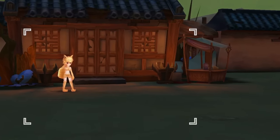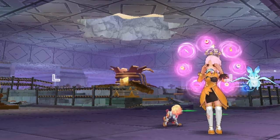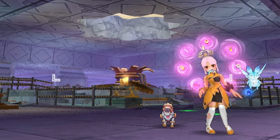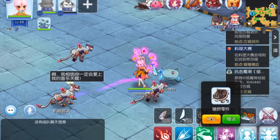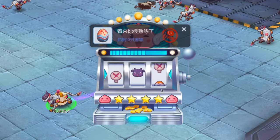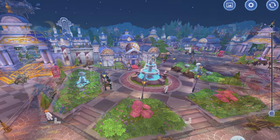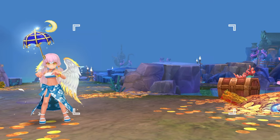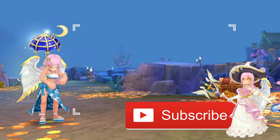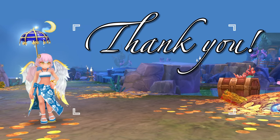Alright, so we've gone through all the new pets coming in episode 6 — where to find them, what taming items to use, which fusion materials are needed, and their respective skills. I hope this video was helpful in helping you decide which new pet to take care of in this coming episode. Make sure to stay tuned for more episode 6 videos. Don't forget to like if you enjoyed watching this guide, and if you're new here, consider subscribing. Thank you for watching and see you in the next episode!